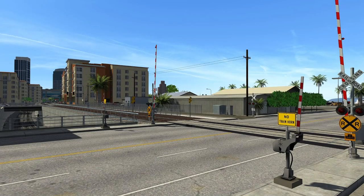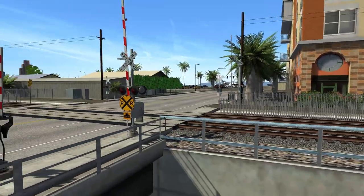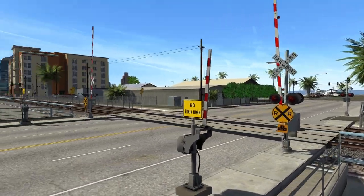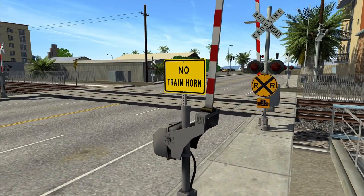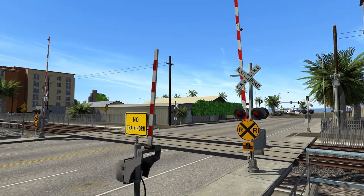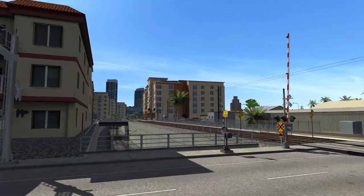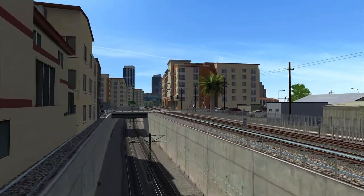We are just outside of the Santa Fe Depot in downtown San Diego. This is one of the crossings of the channel or gulch where the light rail runs, which you can just see to the left and down there. You'll see some more signs where applicable. More crossing infrastructure — you've got these pedestrian signs with the no train horn quiet zone, just letting them know that. They definitely look updated and a lot nicer — just a hell of a lot more realistic.